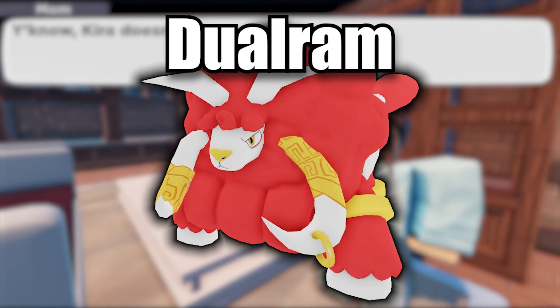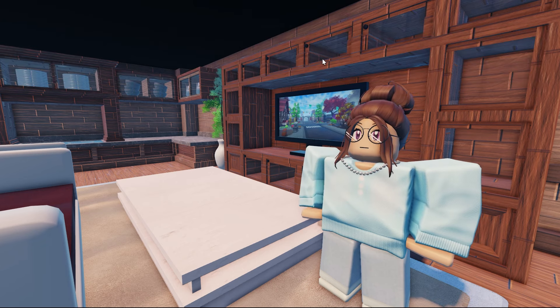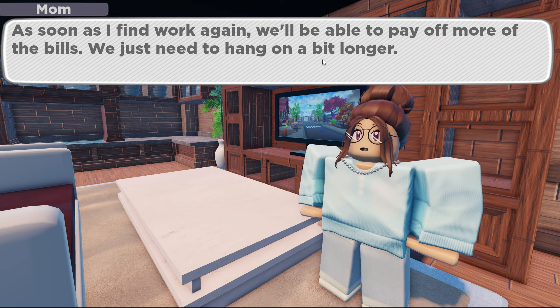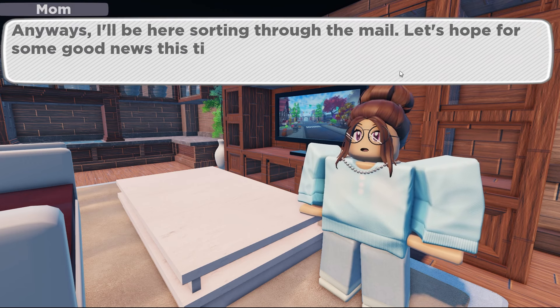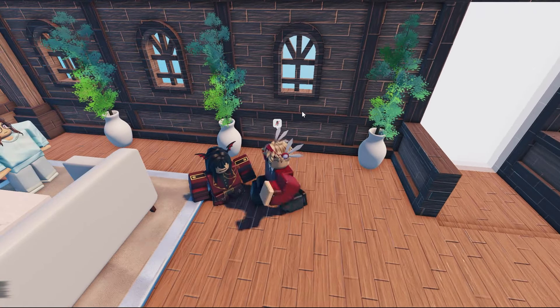Dual Ram seems pretty average at first. Originally, I didn't see the appeal of using Dual Ram, especially as some people hype up its power a lot. However, that was until I looked at its ability. Dual Ram's signature ability is Double Hit, which, as the name implies, makes the user hit twice — and this doesn't just add a little extra damage, but completely doubles the damage the opponent takes. Dual Ram also has a decent base stat total of 510, and boasts one of the highest HP stats in the entire game at 130. It has access to Mystical Rush, a 100 base power attack that goes up to 200 damage with its ability, making it one of the most powerful Tenorians in the game. Against virtually any opponent in story mode, Dual Ram will be able to take them down easily.